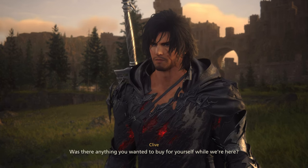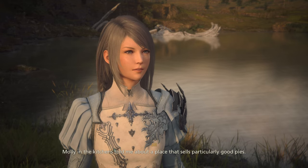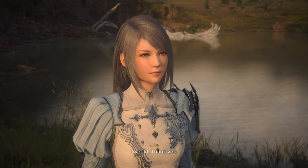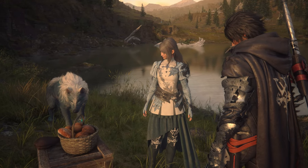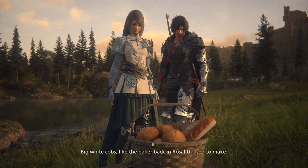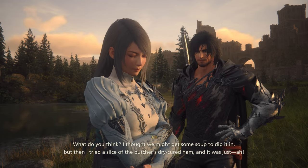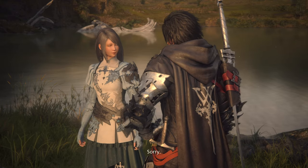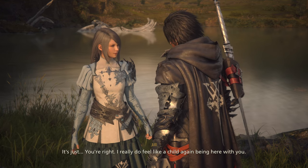Was there anything you wanted to buy for yourself while we're here? Yes, sort of - Molly in the kitchen told me about a place that sells particularly good pies. Thought you might like to share one with me. I would, thank you. And I saw some bread - nice big white cobs like the baker back in Rosalith used to make. I tried a slice of the butcher's dry-cured ham and it was just - you're right, I really do feel like a child again being here with you.